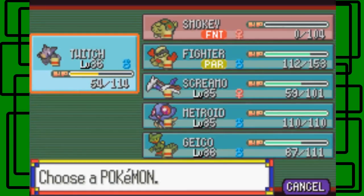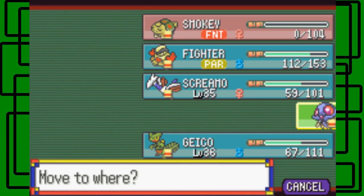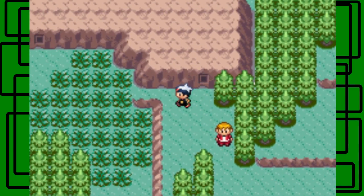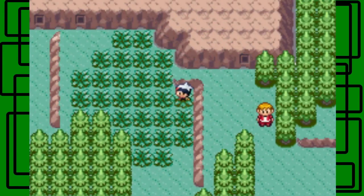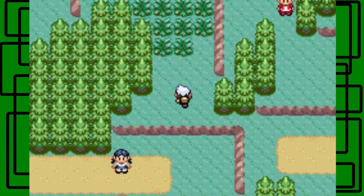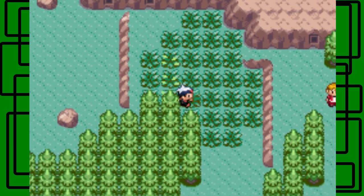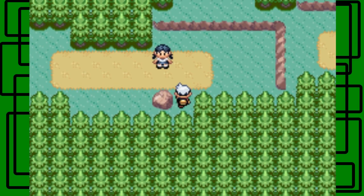There's an indent in the wall for a secret base. Do I have a Repel on? I think I might — yeah, I do. Silver Memorial. I should have paid attention to where to jump because I think I missed an item. There's a trainer down there. If we go this way there are possible items on those rocks — let's take the trainer first. No item in this rock.